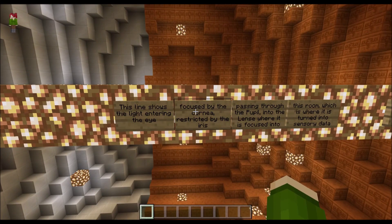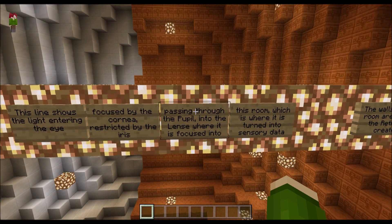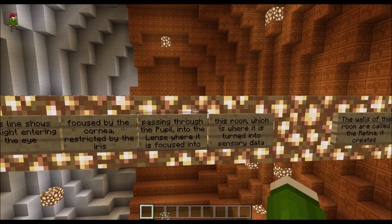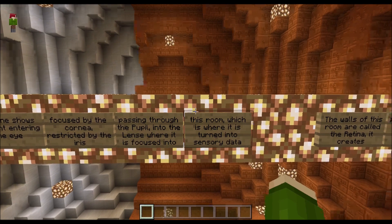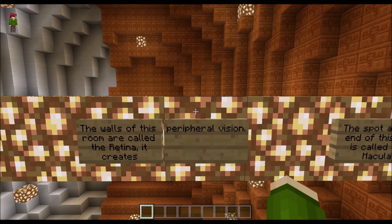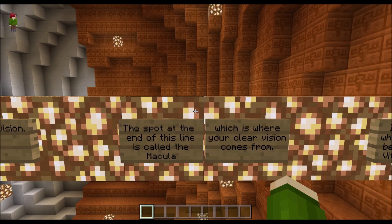This line shows the light entering the eye — focused by the cornea, restricted by the iris, passing through the pupil into the lens where it is focused into this room. Which is where it is turned into sensory data. The walls of this room are called the retina — it creates peripheral vision. The spot at the end of this line is called the macula, which is where your clear vision comes from.